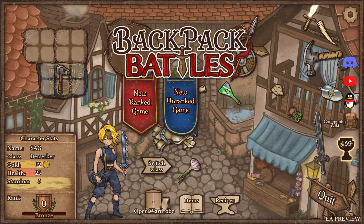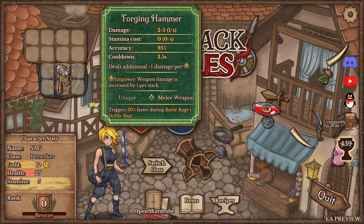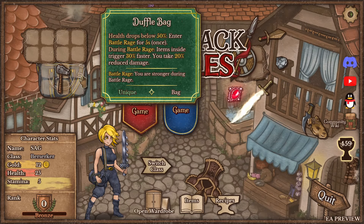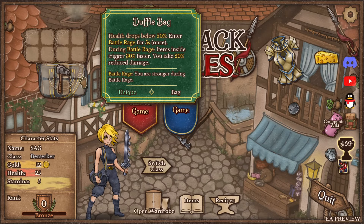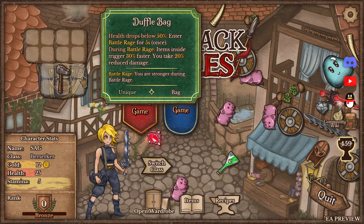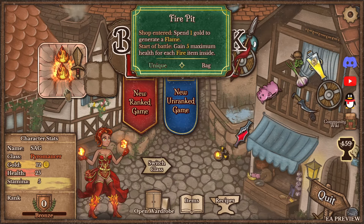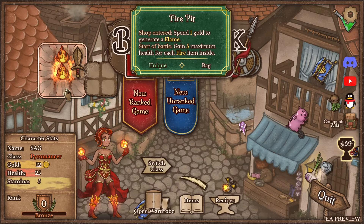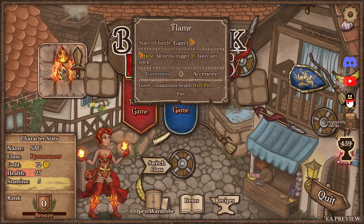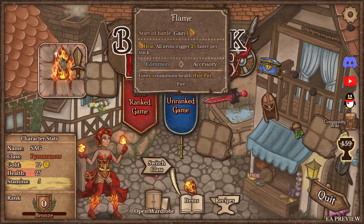We're gonna check out the Berserker today. Forging hammer: damage two to five, deal additional plus one damage per power. Duffel bag: health drops below 50, enter battle rage for five seconds once during battle. During battle rage items inside trigger 30% faster, you take 20% reduced damage. That seems pretty good. Let's see what the Pyromancer has - fire pit shop: spend one gold to generate a flame. Start of battle gain five maximum health for each fire item inside.